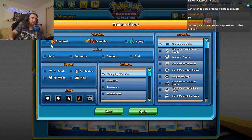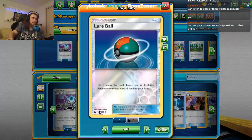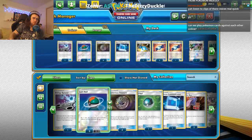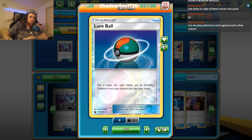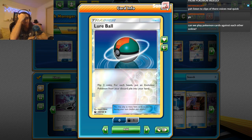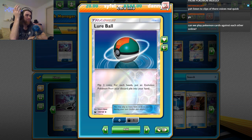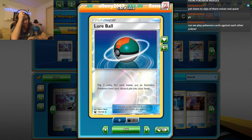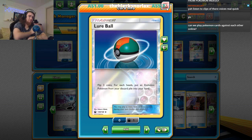Anyway, enough looking at the past. With this new deck, were there any new trainers we just picked up that could go in here? Lure Ball can go in here — flip three coins, for each heads you put an evolution Pokemon from your discard pile into your hand. That could also be really useful. And if we get Haunters at some point: Ghastly starts, gets knocked out, two Haunters come down, we evolve them into Gengar.